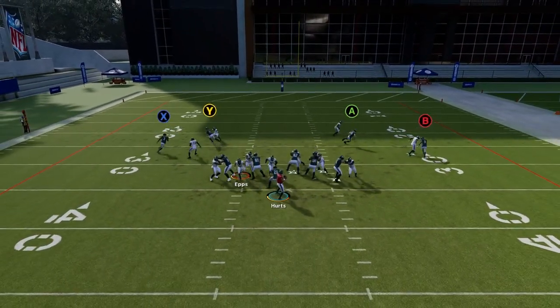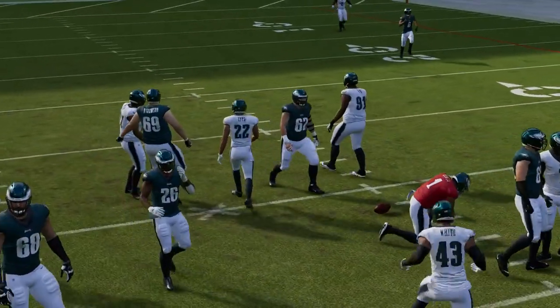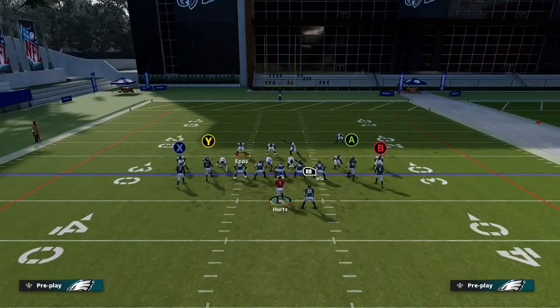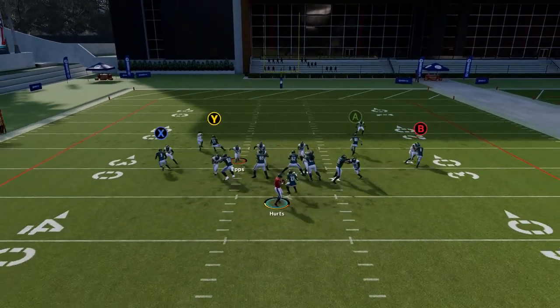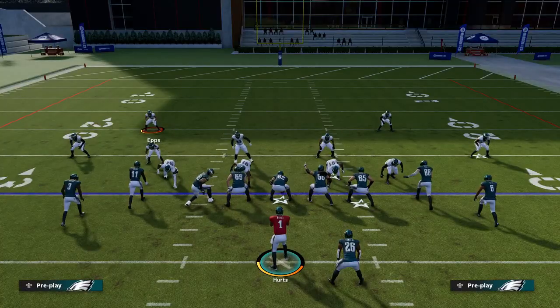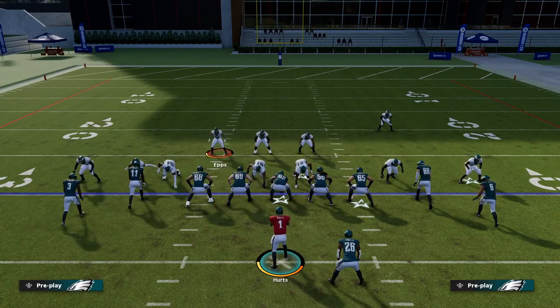You guys see here White block-sheds off Sanders to help out. The coverage behind it is pretty easy because man-to-man is still effective, even with the game being out a month.